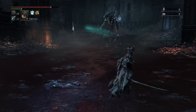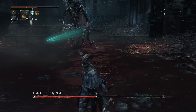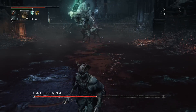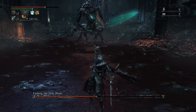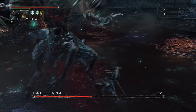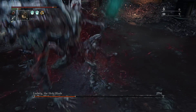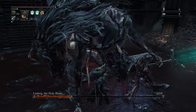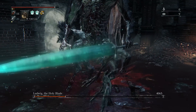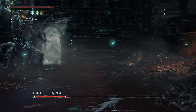Once you drop his health down to 50% it will trigger his second stage. He will get his magical sword, and if you have range from him he will use his shockwave move, so be careful. The way to dodge that is you gotta roll right through it. After that, try to get close to him and just stay near that broken leg on his crotch area and keep attacking it.